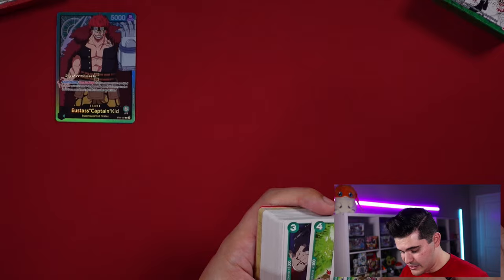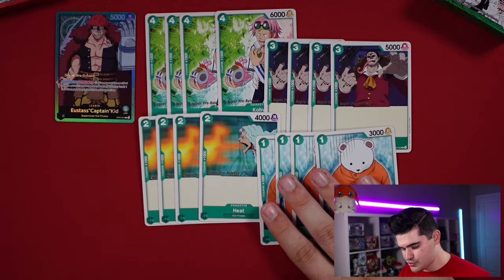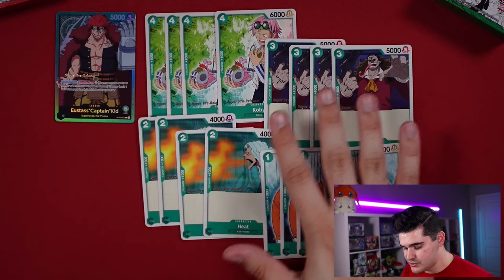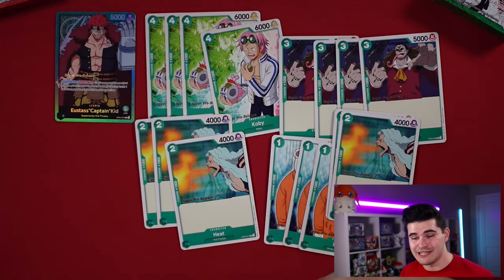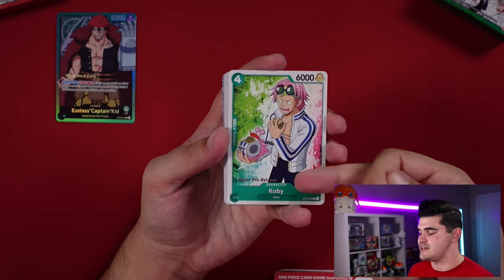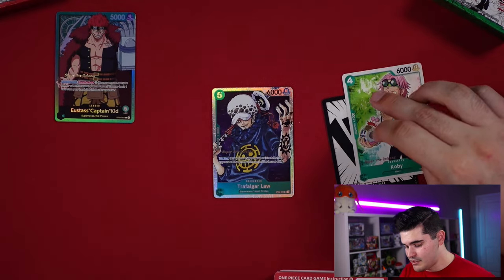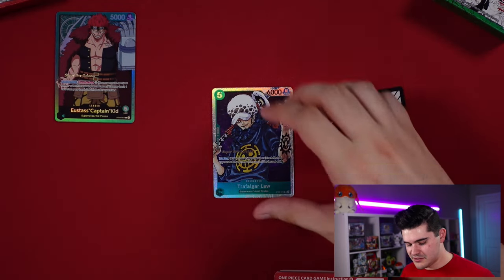The vanillas in green mirror the red deck: 4-drop 6,000 Beppo, 3-drop 5,000 Heat, 2-drop 4,000 Vito, and 1-drop 3,000 Kobe. In the green deck we're not as efficient with rested Dons, so committing Beppo and Heat can be liabilities. One important note: Kobe is Navy type, not Supernova, so Law cannot re-stand him — don't make that mistake.